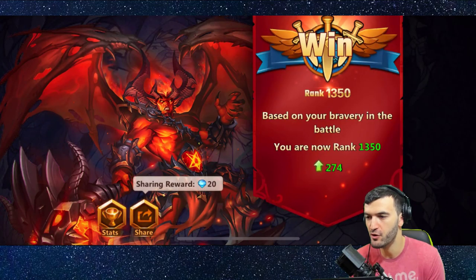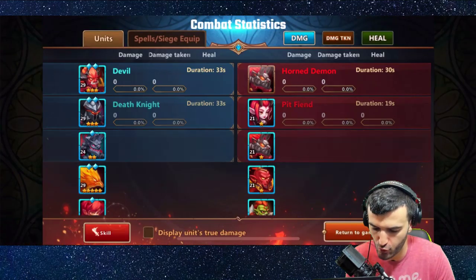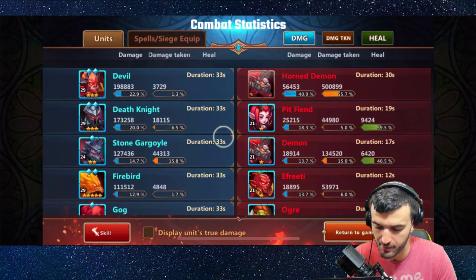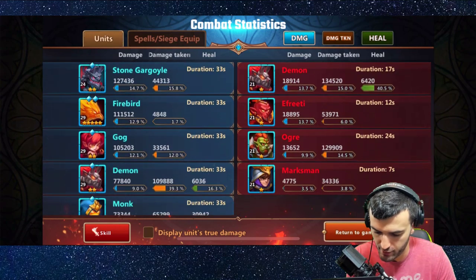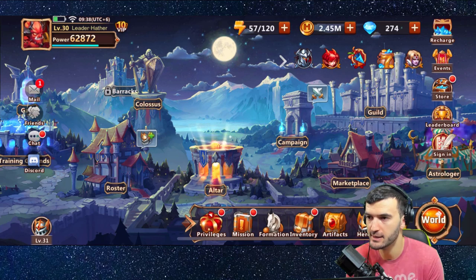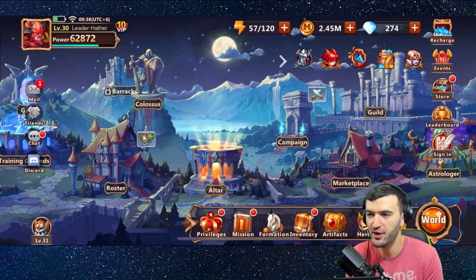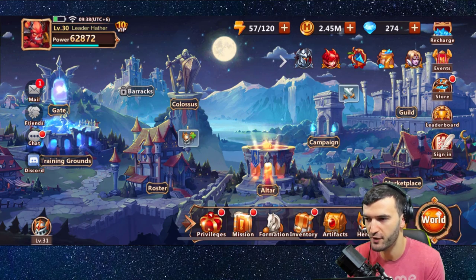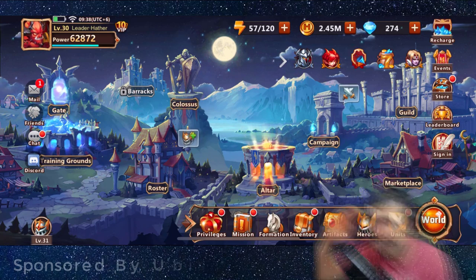That is the battle play right there — we claim our spoils of victory and can also take a look at the stats to see who did what. This is how you can identify weaker units that don't work well with your team and adjust accordingly. That's going to wrap it up for this video — a quick tutorial on heroes, units, and battlefield mechanics. I will have a lot more videos coming up. There's a ton of different things to do in this game and I will cover those in future videos. Hope you guys enjoyed, and I'll catch you on the next one!